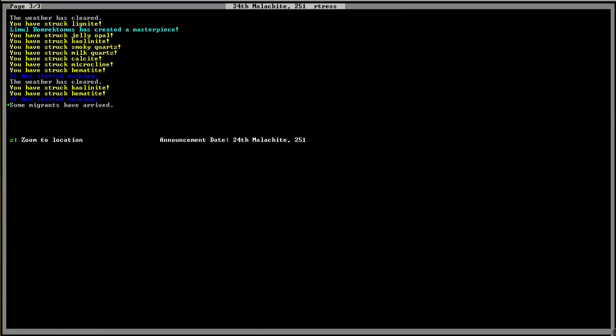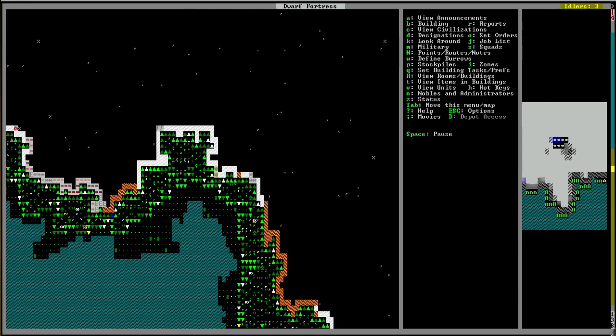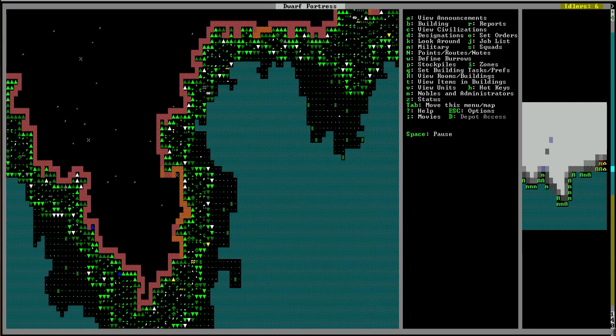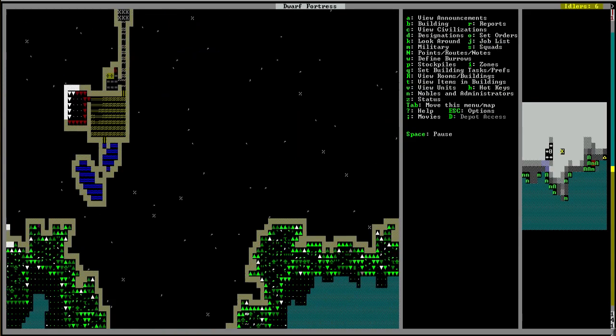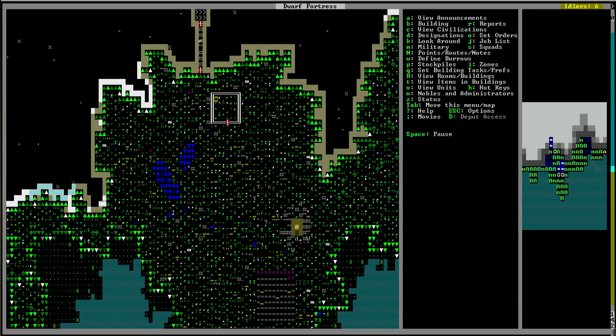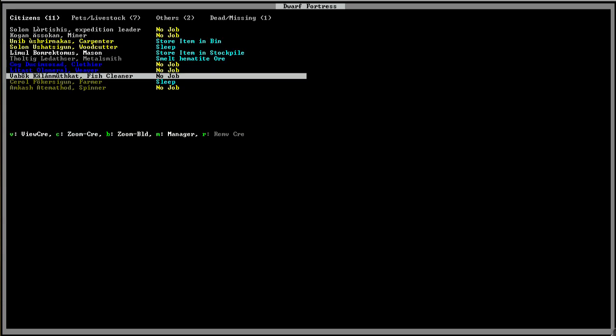Go to the announcements and jump to the migrants, hit Z to zoom to the location. Here they come in — it's a clothier. Let's unpause and let them come in. I don't know how many there are — it looks like four. For whatever reason a whole ton more came in. I played this map by myself, so maybe it's generating differently. Let's go look at what we have: clothier, clothier, weaver, fish cleaner but not a fisher, and a spinner.